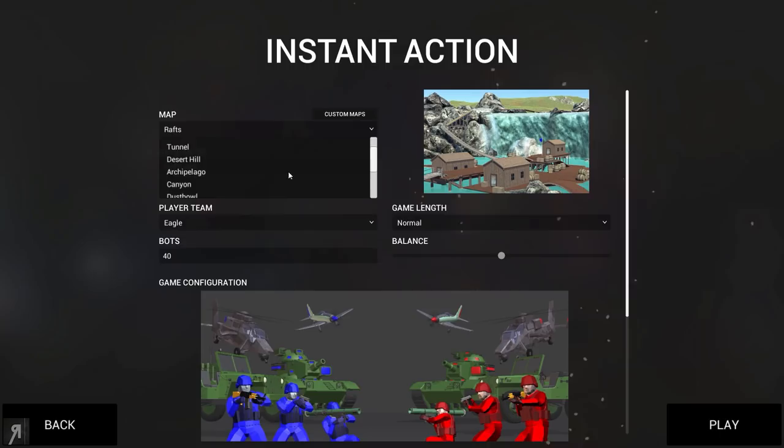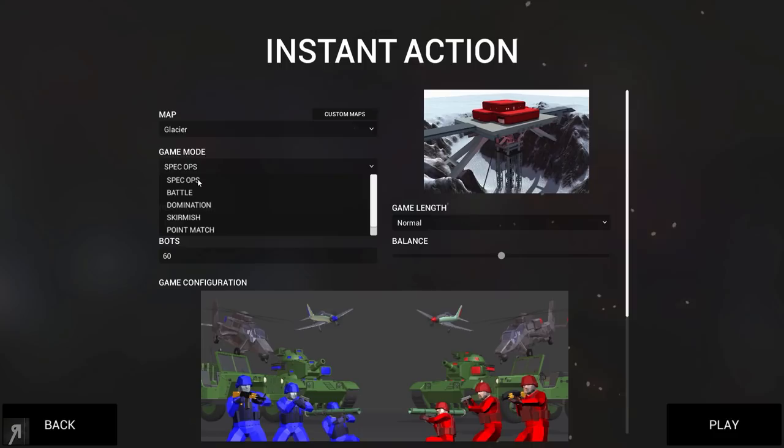Well technically there's actually a number of different game modes. Instant Action has so many choices - you have massive amounts of different maps right here and you also have game modes. The Spec Ops game mode is the new one. That basically is a case of going to various objectives on the map and completing them while being shot at. That's basically what that is.